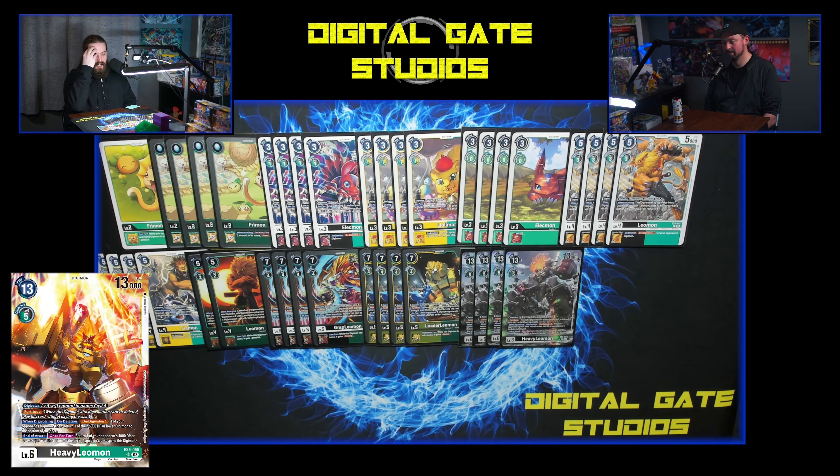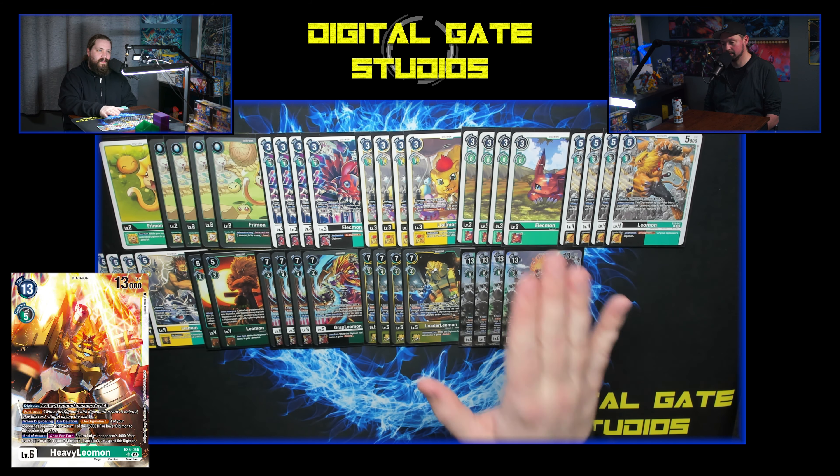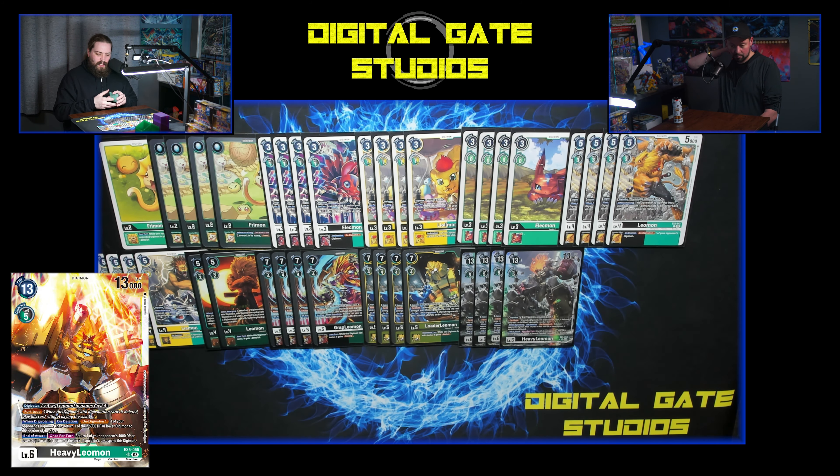The inheritables on these level fives are so good — Loader Leo gives you piercing if you're a Leomon, and while piercing isn't the most game-breaking mechanic, it really does speed up the aggression. You can do board control and a security check at the same time. Grap Leo's inheritable: opponent's turn, while the Digimon has Leomon, gains Blocker. I like the Blocker inheritable more than the piercing, but the fact that I have so many options is still kind of overwhelming in the best way.